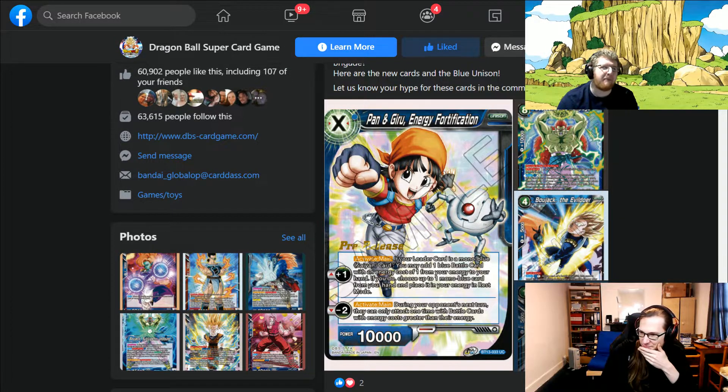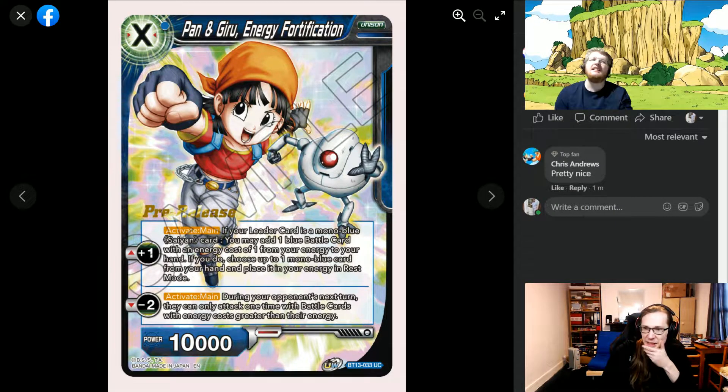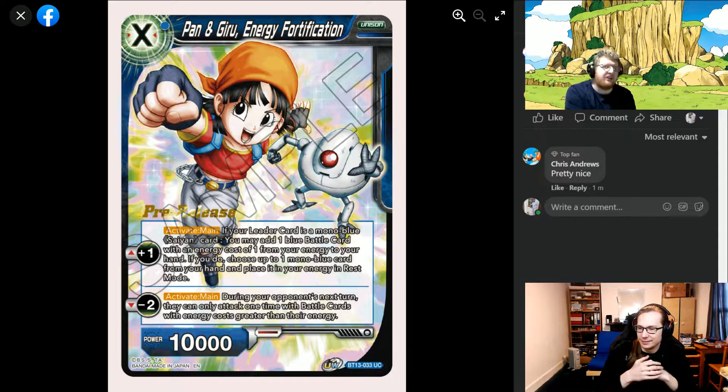Let's get straight into Pan and Giru: Energy Fortification, a one-cost blue unison — which is what blue needs, this is huge. It has an activate mana plus one, and if your leader card is mono blue, you may add one blue card with an energy cost of one from your energy to your hand.